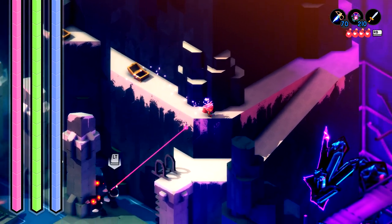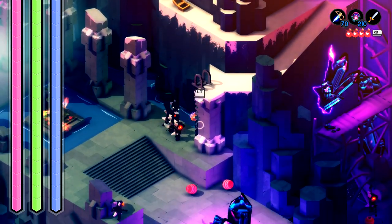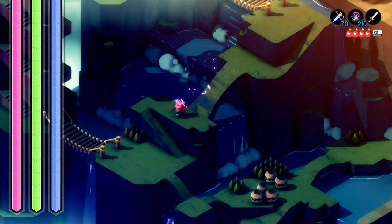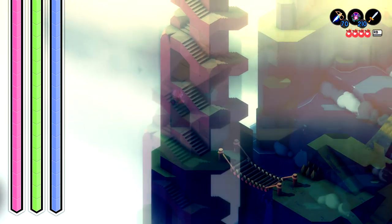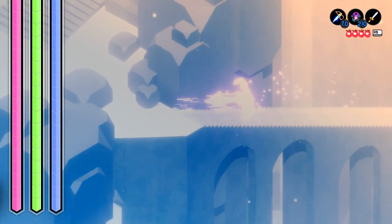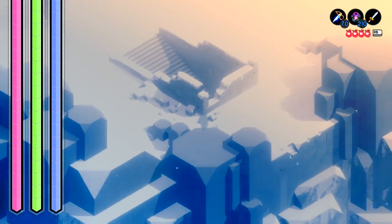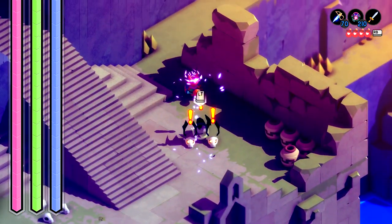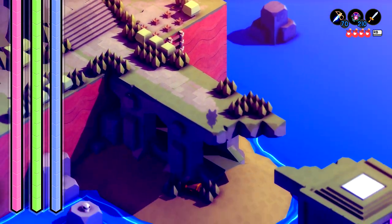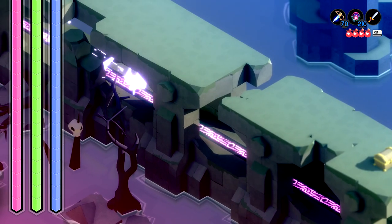Our next destination is going to be the graveyard, which requires us to get back to the overworld. Get back there however suits you — take the same way you came, use the fast travel station, or take the opposite path. The shortest way is probably to take the mountain pass back, up the spiraling staircase into the clouds and up this staircase, then take the long drop down the mountain pass, putting you back at the top of the overworld. Take the eastern side down to the entrance of the graveyard. Once you get there, you'll need to have the dash to get in, so make sure you are doing this in the late game. Head down the ladder and take the bridge down into the graveyard.